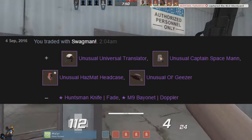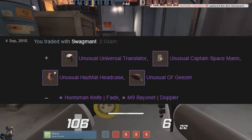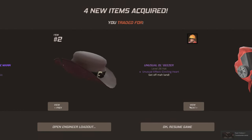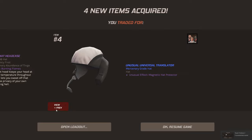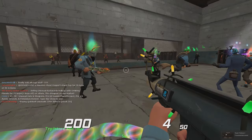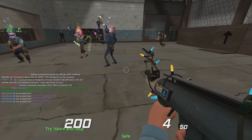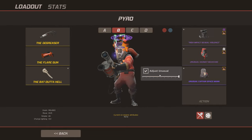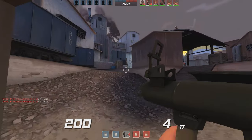So I sold my Huntsman Knife Fade and my M9 Bayonet Ruby for all these amazing unusuals: Burning Hazmat which is around 1,000 keys, Magnetic Universal Translator which is around 40 keys, the Sub Atomic Spaceman which is around 220 keys, and lastly the Circling Hearts Old Jizzer. Just watch the possibilities — aren't all these combos amazing?